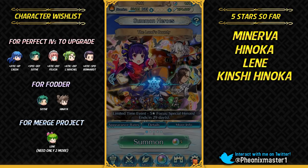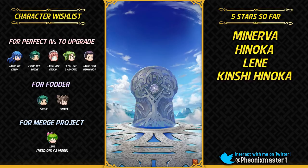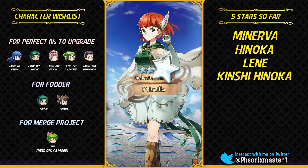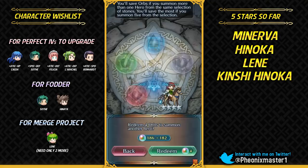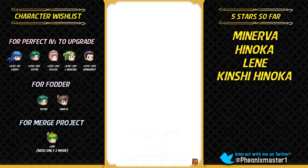Gonna get Tharja. 3.25%, 191 orbs to go. I could just get extremely lucky and get all of the focus units because it's all about RNG. I've got some pretty good 5-star units so far, and plus attack Hinoka is definitely really nice. Even plus speed Minerva is not really all that bad.